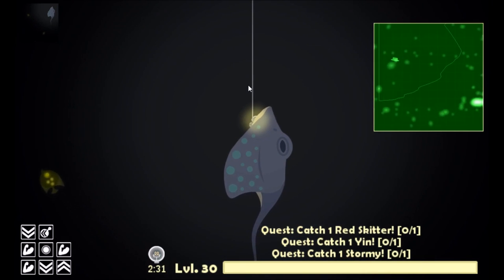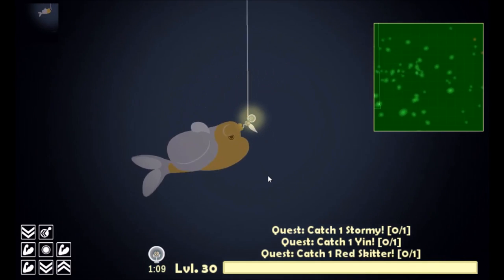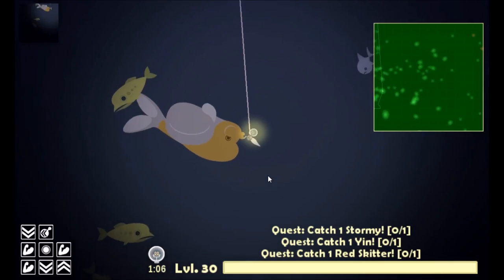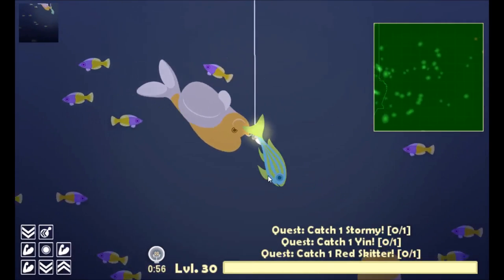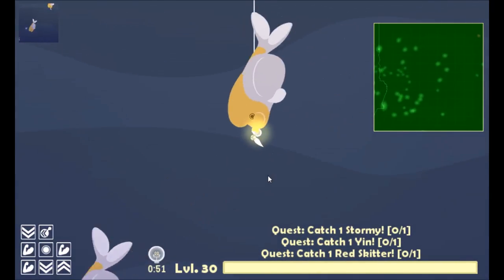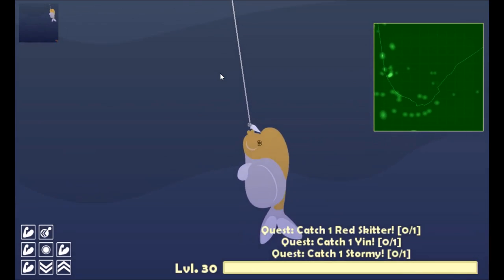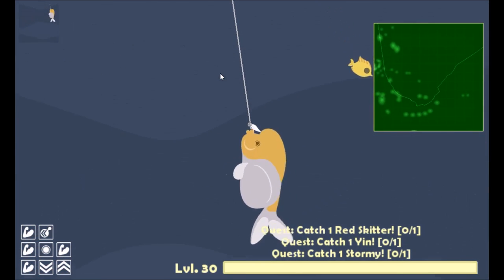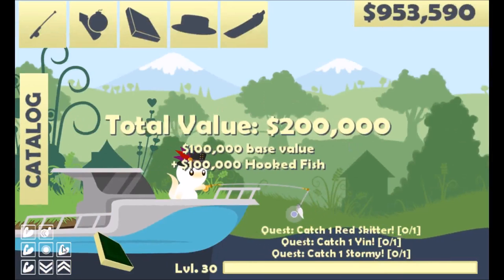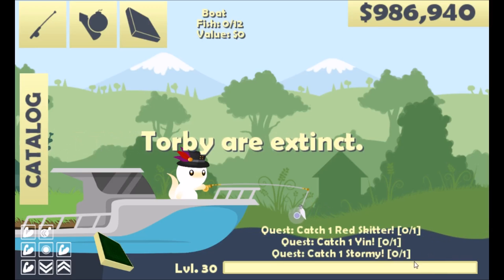The torby is the last fish and, as you can see, it's extremely valuable. To catch it, it'll be towards the edge of the ocean surrounded by a bunch of mustard fish — it's recommended you take a bomb to clear those. The first torby will fight you a lot, but the second one won't fight at all if caught within the same time period. Important warning: if you catch both torbys within the same relative time period and sell them, the torbys will go extinct and you can't catch any more — so make sure you don't do that.